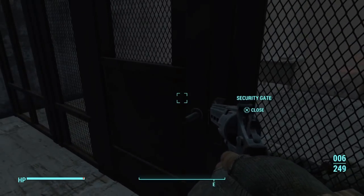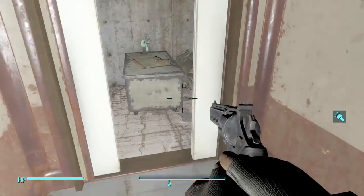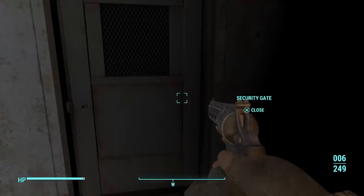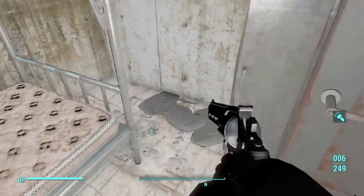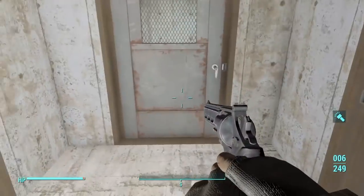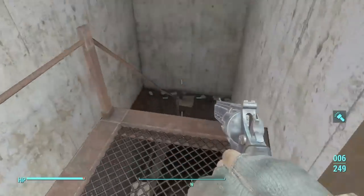Let's go down. Security gate. We got an elevator over here. I'm going down. Oh, this is spooky. You guys probably can't see, so I'm gonna have to turn on the Pip-Boy light. Security gate. I'll keep the Pip-Boy light on. There's some dead bodies inside. This is very interesting. Underneath this shop, there was this military facility, I guess.